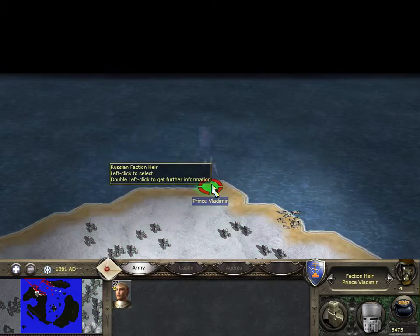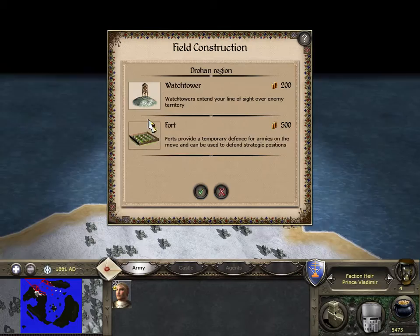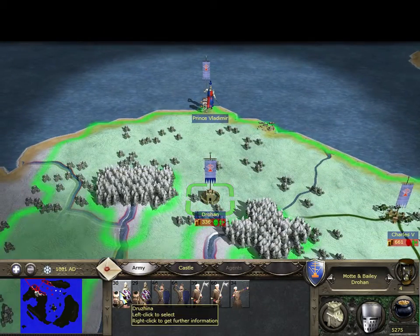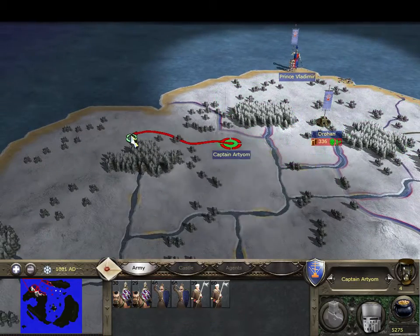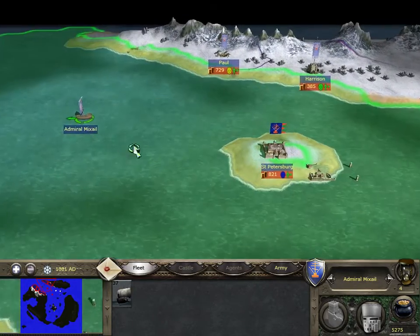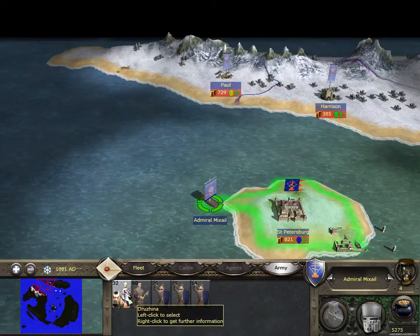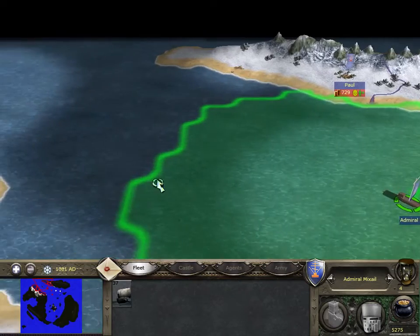Move him up there. Set watches. We rest here, men. Watchtower — setting a keen watch here. I need to move these guys over here because there's a little town over there I'm going to take. Take these soldiers and drop them off in St. Petersburg.